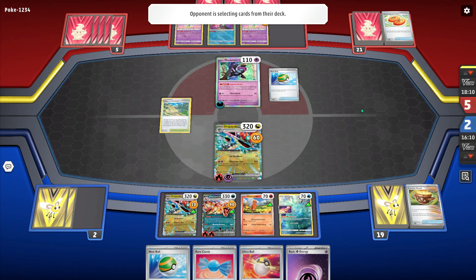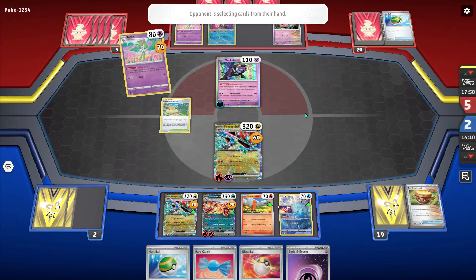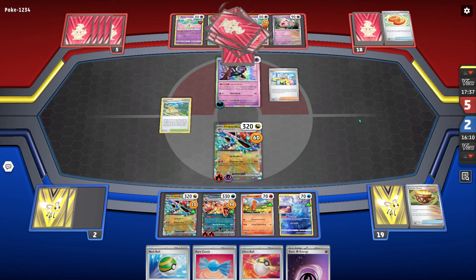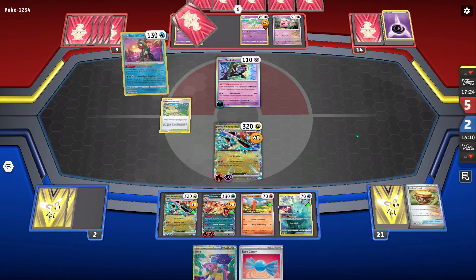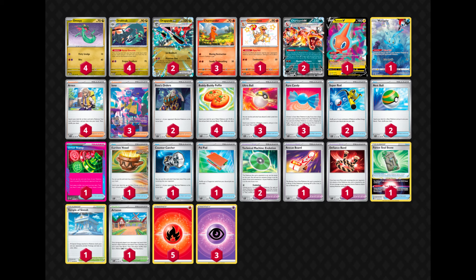I'm debating whether to evolve the other Dragapult — it's a tough choice because they could easily do 90 damage and find a Counter Catcher to bring up my Drakloak. But I evolve it, sacrificing my draw since my board is pretty set up at this point. I'm comfortable taking the next two prizes with Dragapult and Charizard. I have Ultra Ball and Rare Candy in deck, so even if they knock out this Dragapult I can get another Charmander and attack with Dragapult next turn. They end up conceding — they needed something like seven energy to knock out my Dragapult and that wasn't happening.